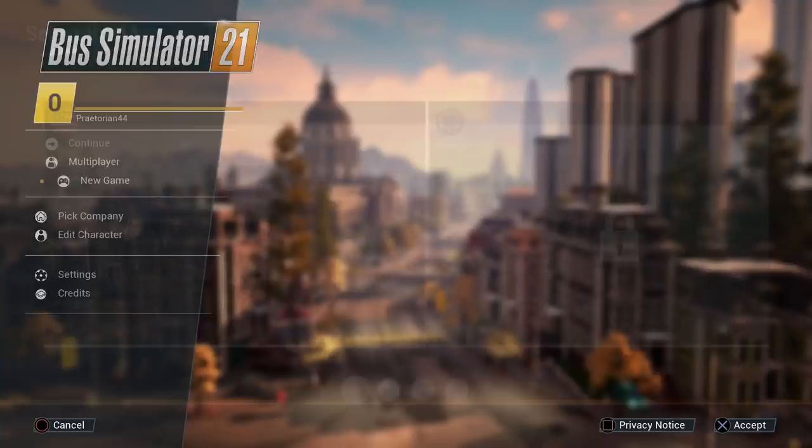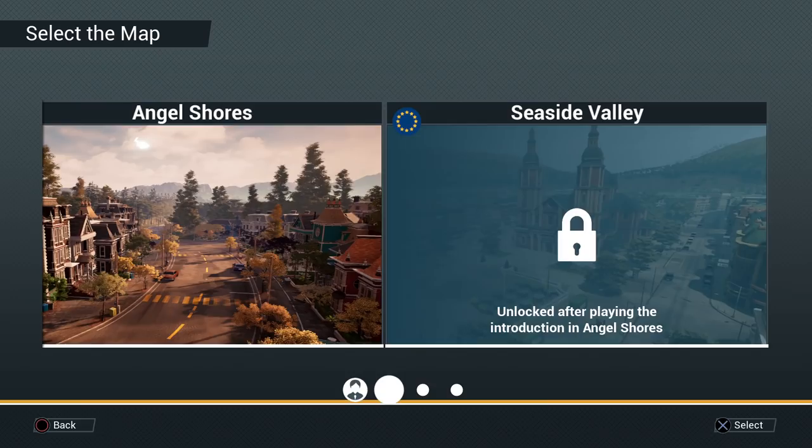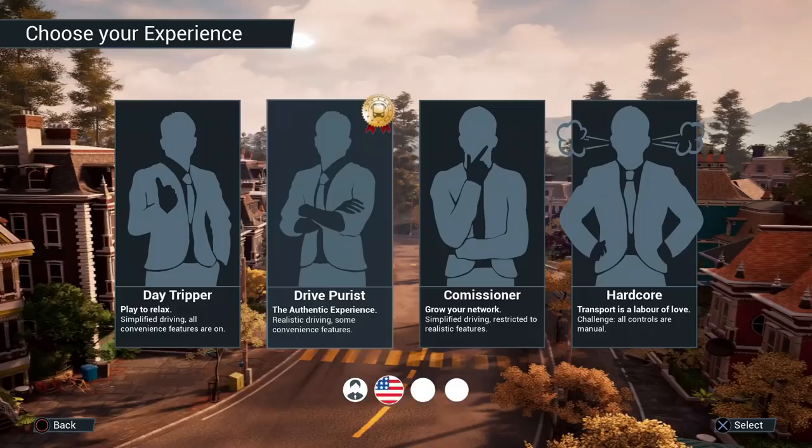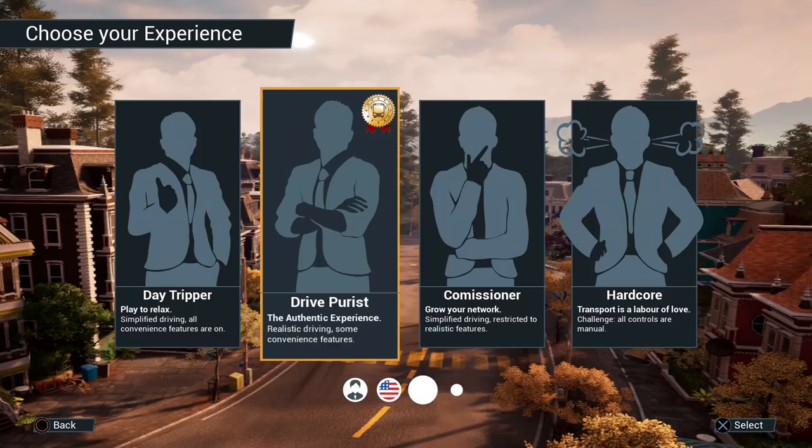So let's hop into a new game. There are two different maps, but you can't start in the second map, Seaside Valley, until after you've done the introduction for this one. This is the United States map called Angel Shores, while Seaside Valley is somewhere in Europe.